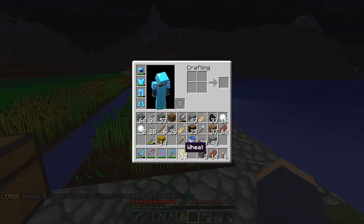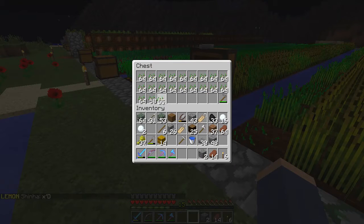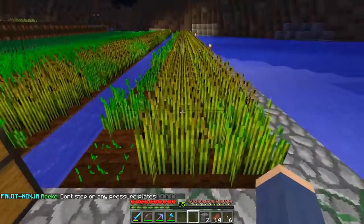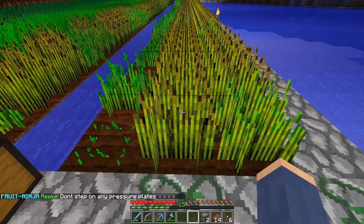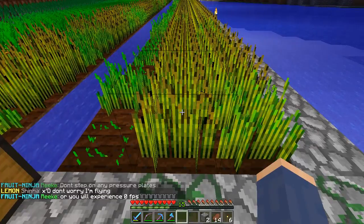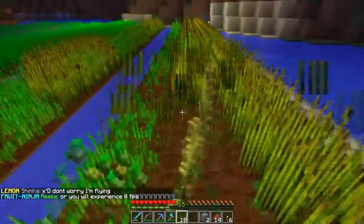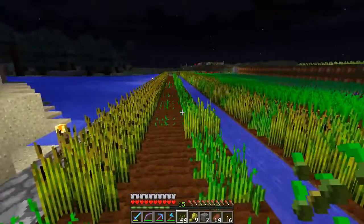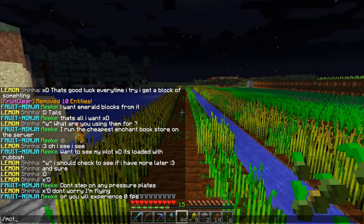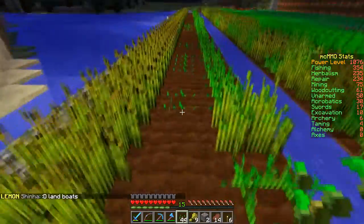I actually just did this — unfortunately I messed up the recording so we're restarting here. What I'm going to show you is that Herbalism has some nice features. I'm going to take this row out and all I'm doing is left-clicking to collect the wheat — no right-clicking at all. As I go down here, collecting wheat — this is a nice long row so it'll give me an opportunity to show off this skill.